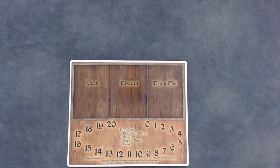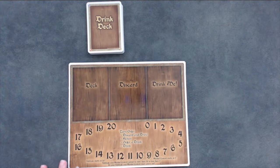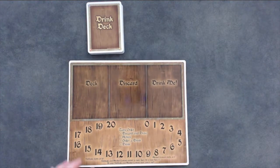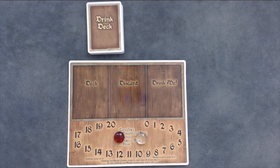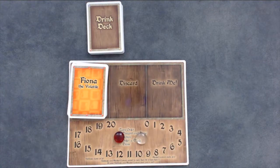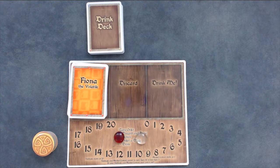Shuffle the drink deck and place it in the center of the table within reach of all players. Leave space for a discard pile. Each player will choose a character deck and take a player mat and a red and clear marker. Shuffle your character deck and place it face down on the corresponding spot on your player mat. Take ten gold for your stash. If you're playing with two players, only take eight gold, and if you're playing with seven or more players, take twelve gold.